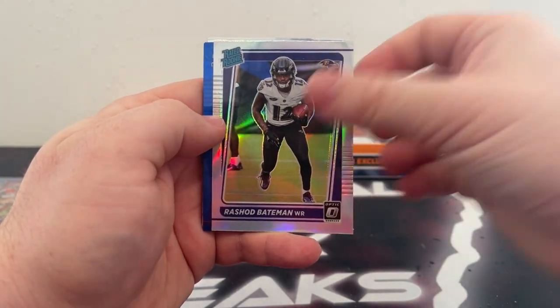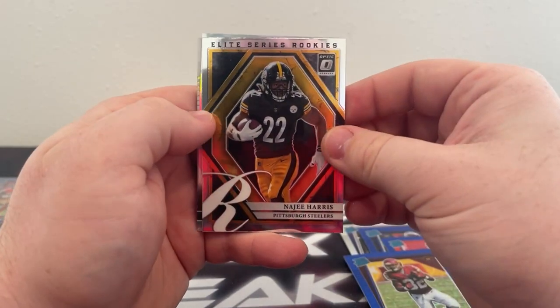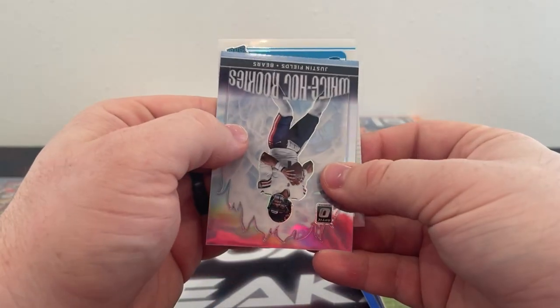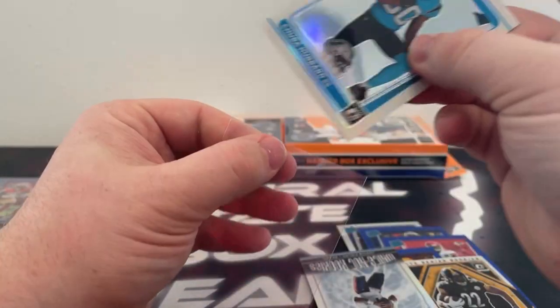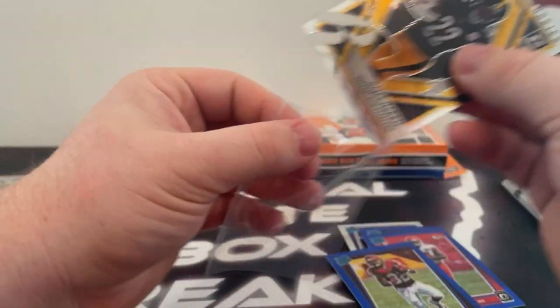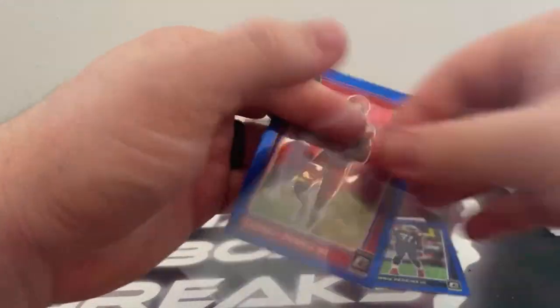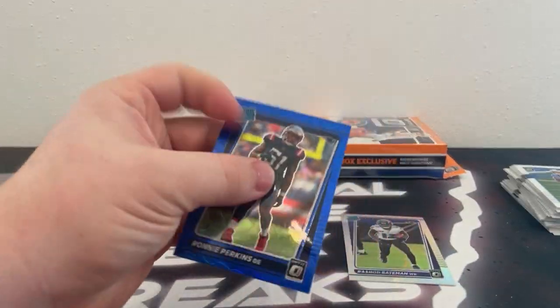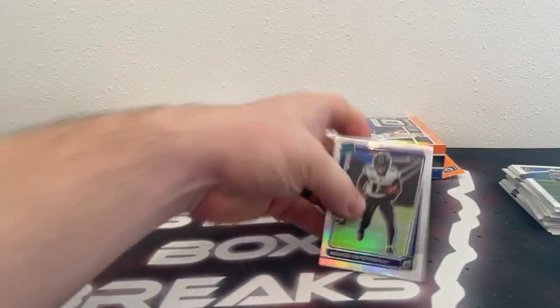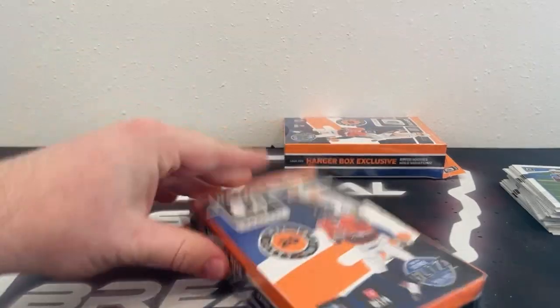Got a hollow-rated rookie of Rashad Bateman. Blue scopes: Ronnie Perkins, Cornell Powell, and Jarrett Patterson. Elite Series rookies — Najee Harris. There's a Justin Fields White-hot rookies. And our variation is a Panther — Chuba Hubbard. Nice hit there for Carolina. Got our first Justin Fields on the White-hot rookies insert, another Najee on the Elite Series rookies. Blue scopes of Jarrett Patterson, Cornell Powell, and Ronnie Perkins. And another hollow-rated rookie — Rashad Bateman. Two boxes left.